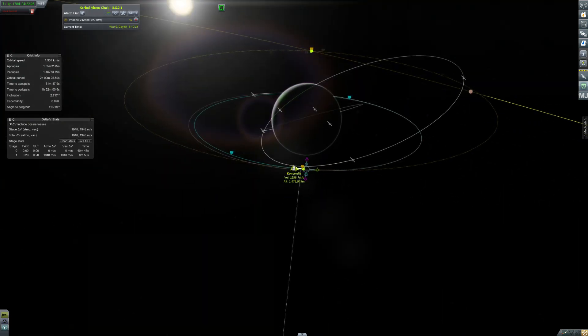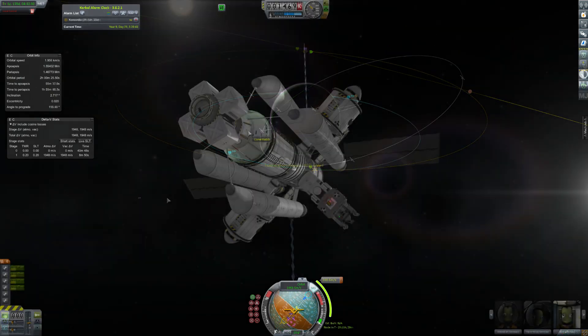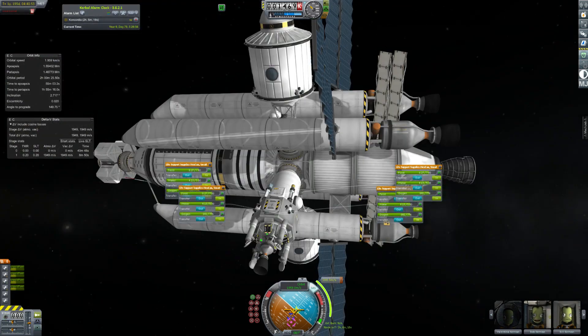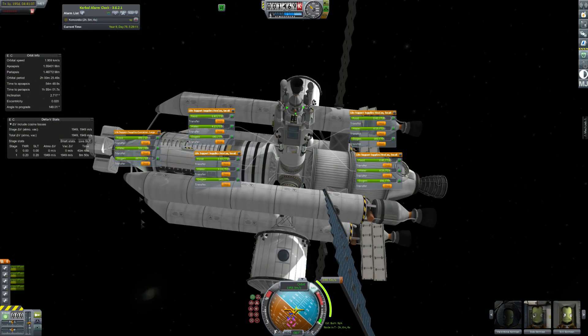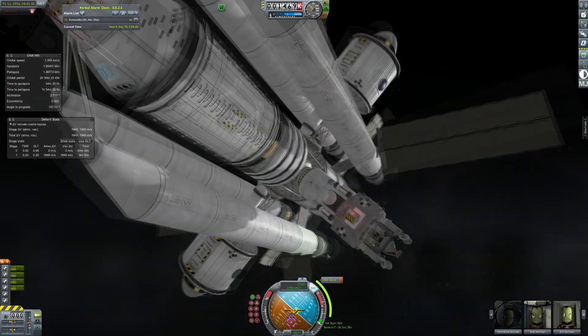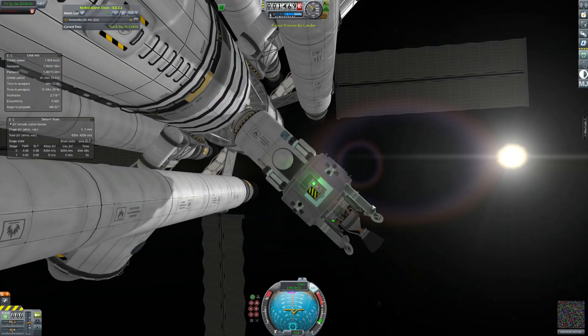We also have a mission to send a Kerbal to Gilly, so we're planning that right now. It'll be in a few days because orbits and stuff, but Gilly's in pretty much the best place. After waiting a couple of weeks, we've transferred Jeb into the lander. We're filling up the life support and it's time to go. This lander has like 80 days of life support or something, and it's only a two-day mission.